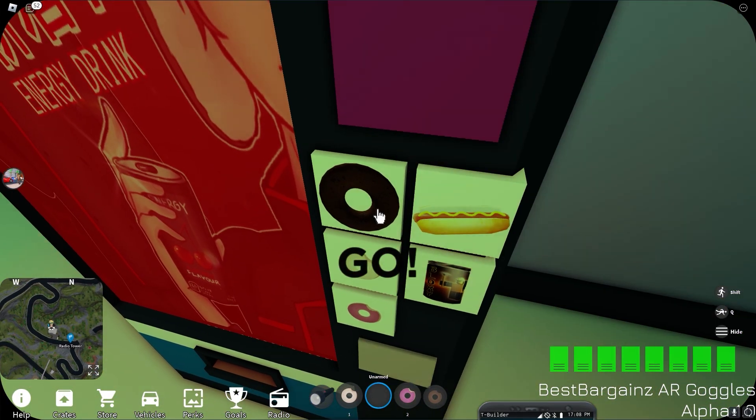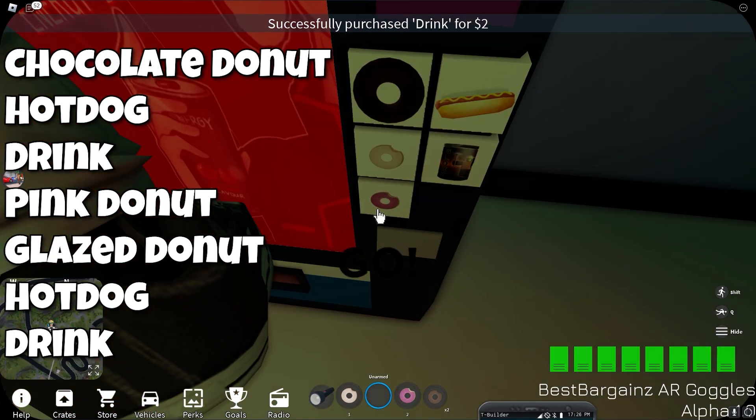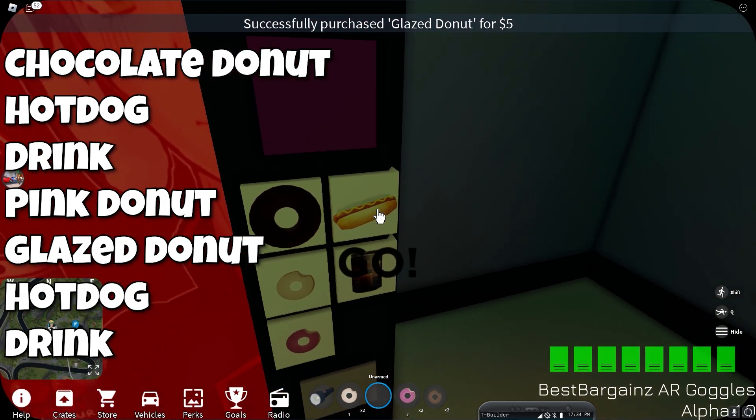Now we just have to enter the secret code again: Choco Donut, Hot Dog, Drink, Paint Donut, Glazed Donut, Hot Dog, and lastly, Drink.